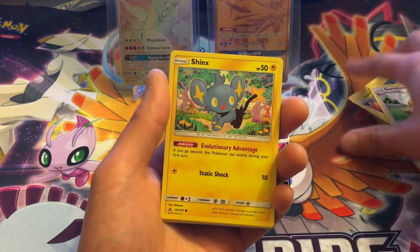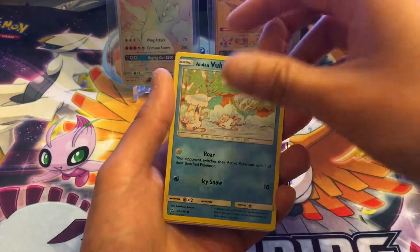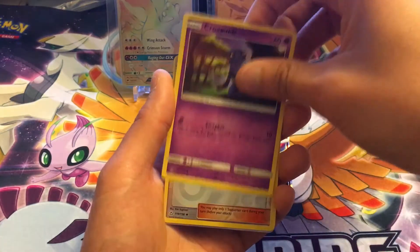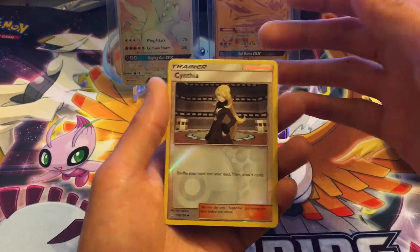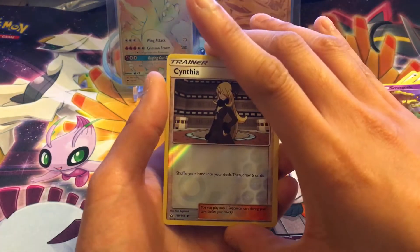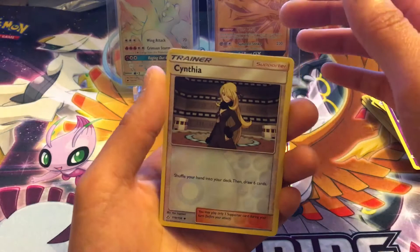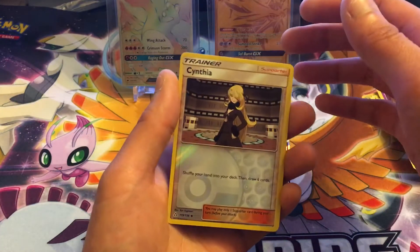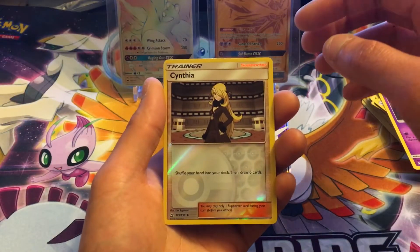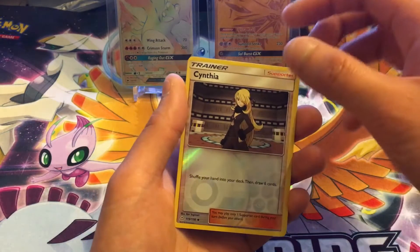Shinx, Alolan Diglett, Alolan Vulpix, Eevee, Grubbin — oh cool, Cynthia reverse! Wait, whoa whoa whoa, what's in the background? It looks like a full art or a hyper rare or a rainbow rare. Or is that Cynthia? I can't tell with the camera. Reverse holo Cynthia — shuffle your hand into your deck, then draw six cards. Okay, she's pretty good, she's not that bad.